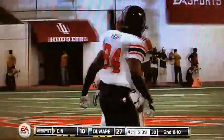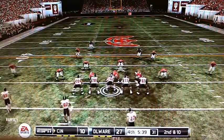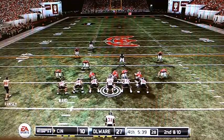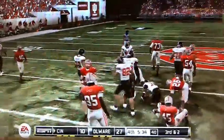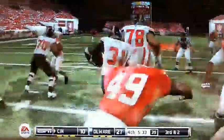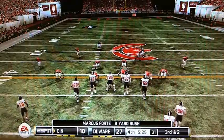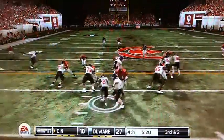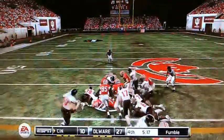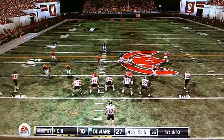Morse hit as he threw — incomplete. Second down. Morse handoff to Forte. Forte breaking tackles. Third and two, and that keeps the clock running — not what Cincinnati wants. Third and two. Morse under center. I don't think Dustin McKnight has a single catch in this game. Meeks fumbled the football, but it's recovered by Cincinnati and they get a first down.